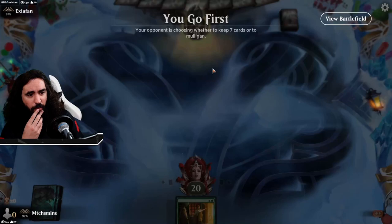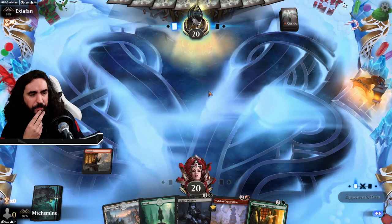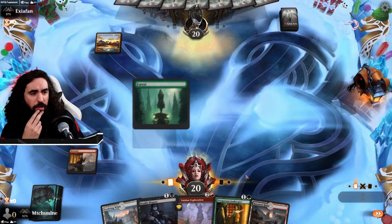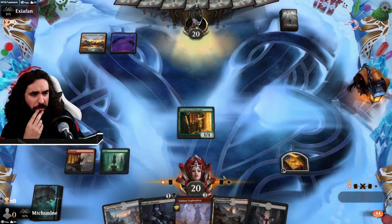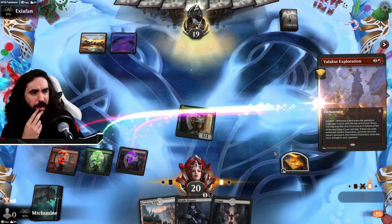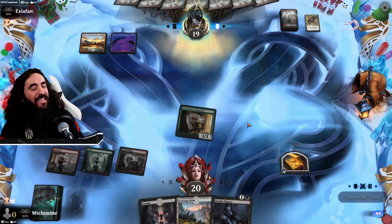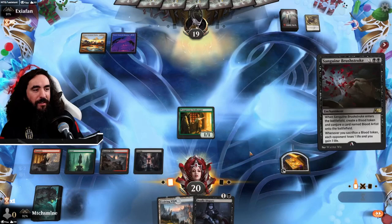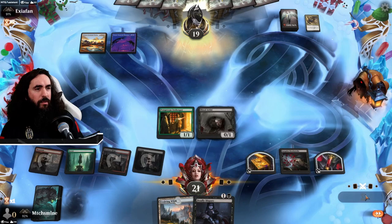We're going first. Can't keep this hand — the new one is way better. Can we go with red here? Snow-covered Plains — could be anything, but I'm pretty sure it's Angels. Can we drain them forever? We're attacking in. Maybe they want to get rid of the Prosperous Innkeeper — they do not. We still have the treasure for the Deadly Dispute, so it's all good. Now we'll start generating value. That is just so uncalled for. How many more answers do you have? The Valakut Exploration being gone is very painful, but we can draw two cards with the blood token — very nice.